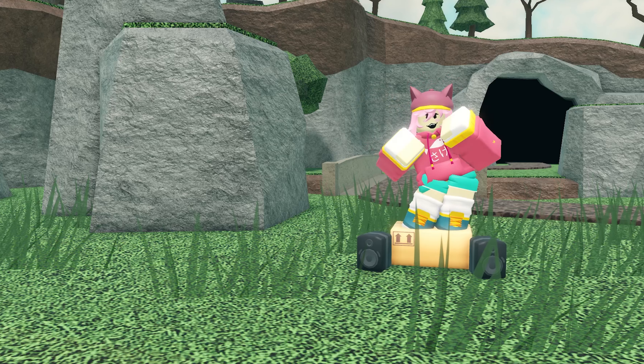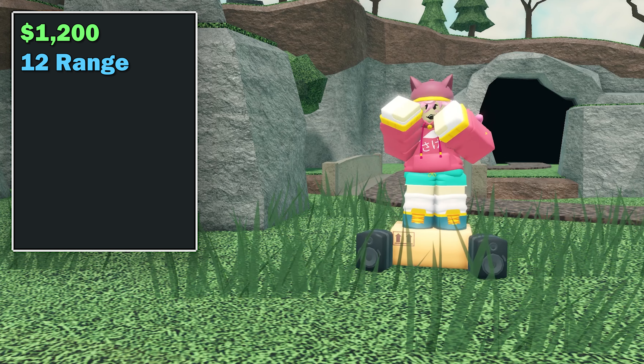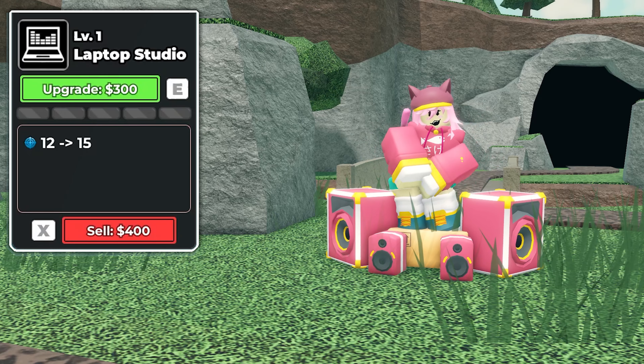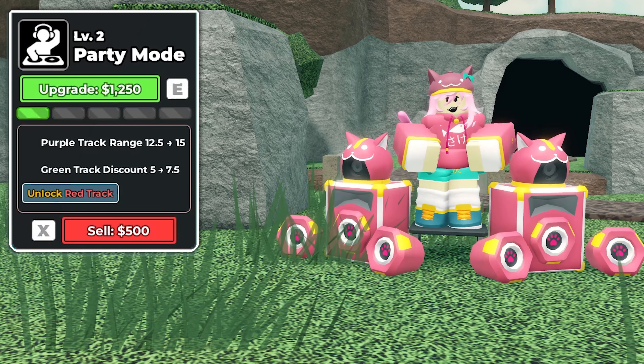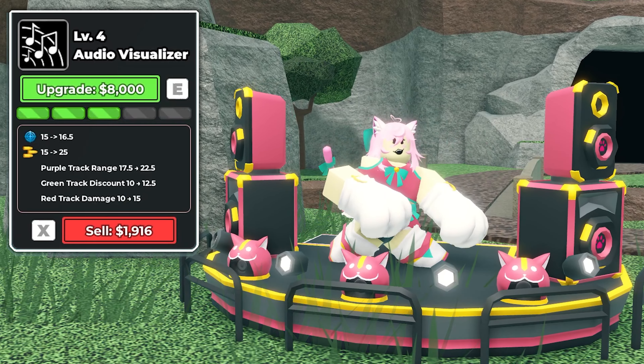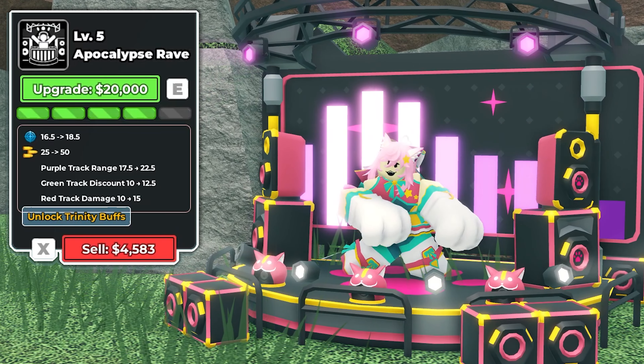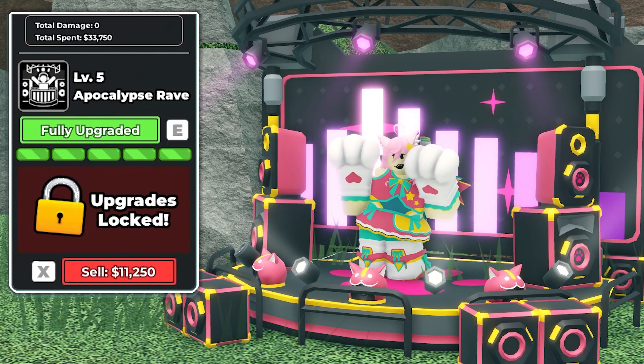The main DJ booth costs and range stats are: 1,200 cost for 12 range at level 0; 300 cost for 15 range at level 1; 1,250 cost for level 2; 3,000 cost for level 3; 8,000 cost and 16.5 range for level 4; and $20,000 for 18.5 range at max, totaling 33,750 cash.